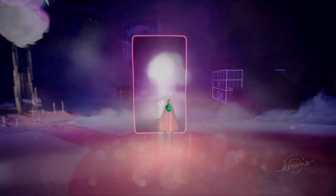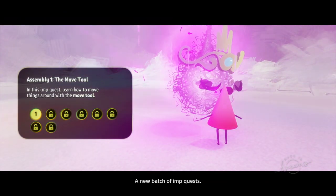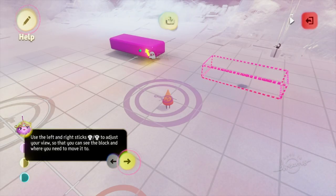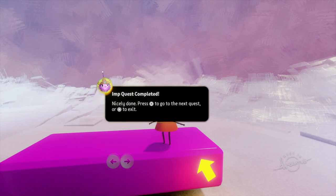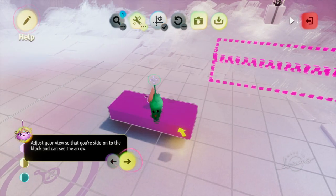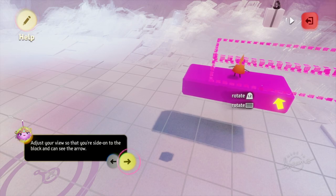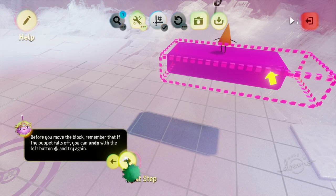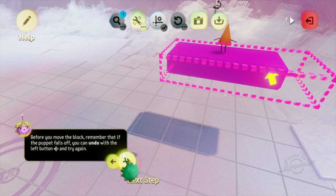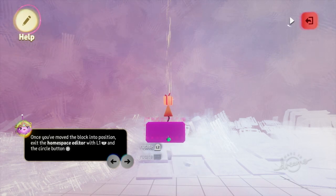Once you get full access to your home space, things start to unlock and you're able to do more Dream Shaping. The best thing to do when you first start out is to talk to the tutorial character and start doing the tutorials on how to move things. You grab an item with R2 and move it around using the left analogue stick. For strafing, press R2 to grab it, hold down L1, and you can move it left, right, up, and down in a straight line. Use the left directional button to undo anything you're not happy with, and move the camera around for fine detail positioning.